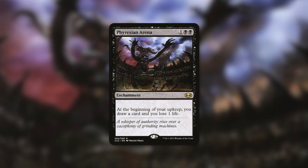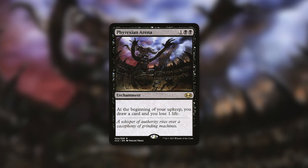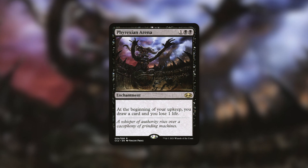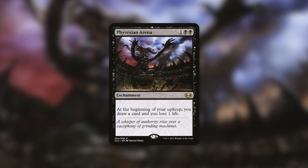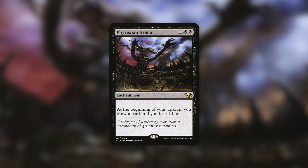Let's talk about this card compared to Phyrexian Arena. That card sees a ton of play in Commander — it costs one black black and at the beginning of your upkeep you draw a card and lose one life. In comparison, Black Market Connections gives you options: you can also make a treasure token, also make a 3/2 changeling. Phyrexian Arena is effective card draw for just one life, but it has a more restrictive casting cost at one black black versus two and a black.